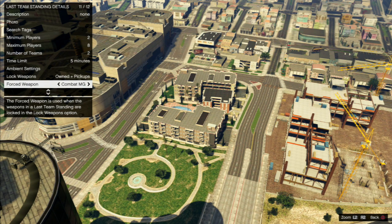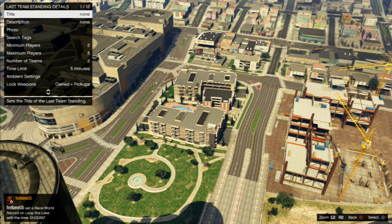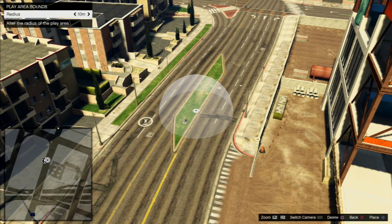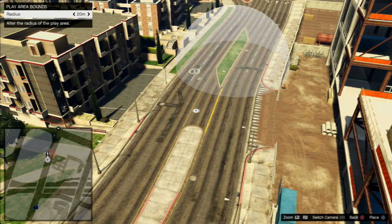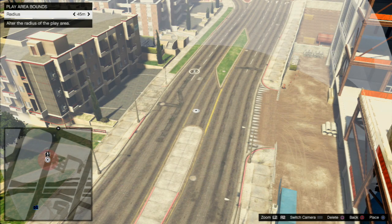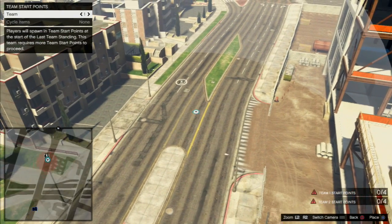They've also globally synchronized the job voting screens, allowing them to merge sessions where players have voted on the same job. So what that sounds like to me — and correct me if I'm wrong — but if there are three different sessions with, say, four people in each session about to start the same race, they will all be put into the same session together. Or is it when you've got a couple of people that don't vote with the majority, they'll be taken from that session and merged with other players that want to vote for the same job? I'm not sure exactly how it's going to work, but it sounds like a good idea, and let's hope it works well.